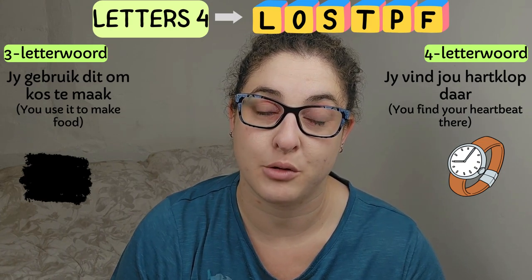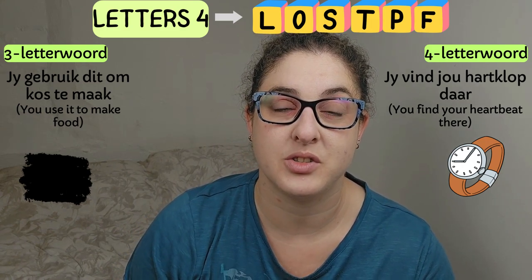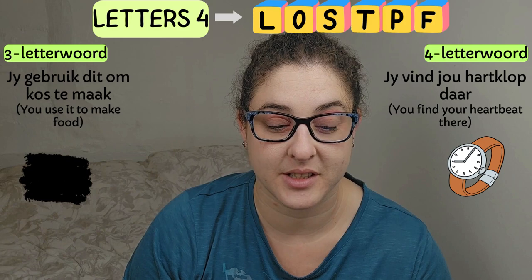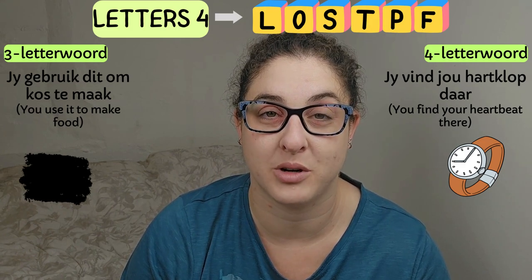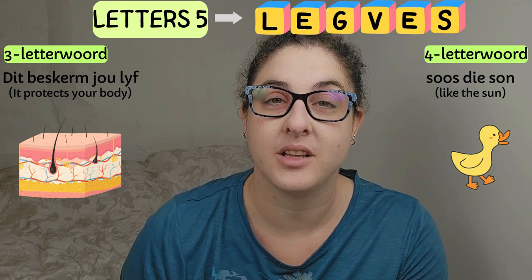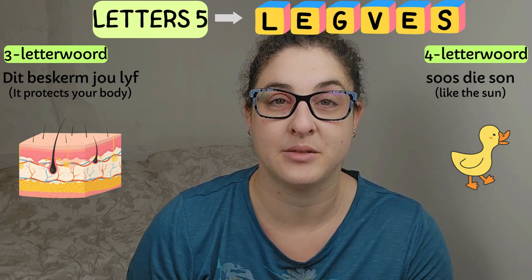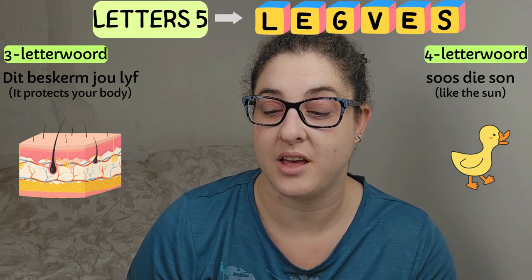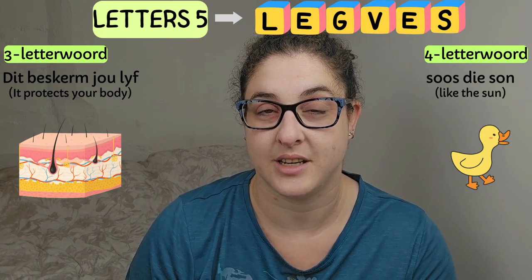Group four. The three-letter word: 'Jy gebruik dit om kos te maak' — you use it to make food — and the picture is of the color black. Four-letter word: 'Jy vind jou hartklop daar' — and the picture is of a wrist watch. Group five: three-letter word, 'Dit beskerm jou liggaam' — it protects your body — and then you've got the picture there of what seems to be skin and hair. And then the four-letter word, 'Soos die son' — like the sun — and that is a picture of a duck.